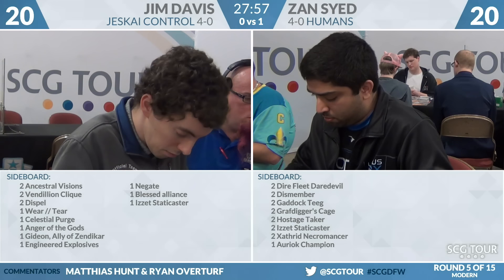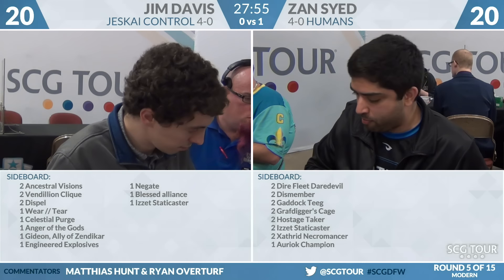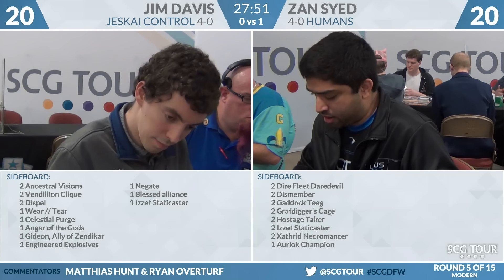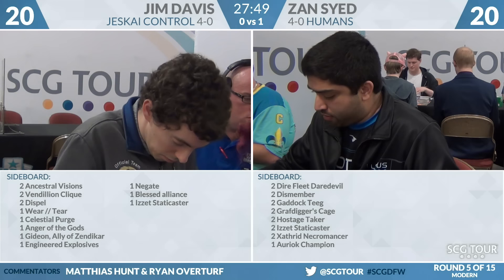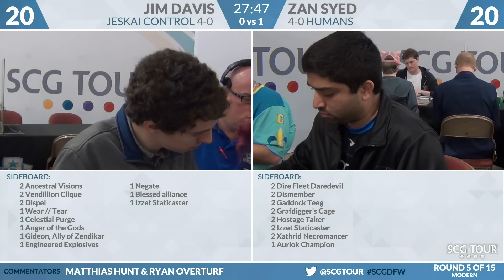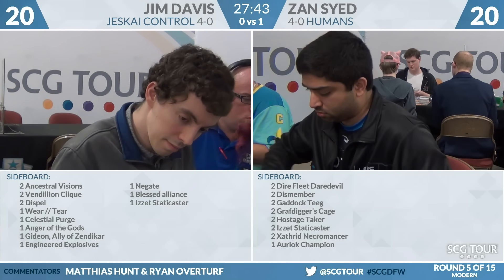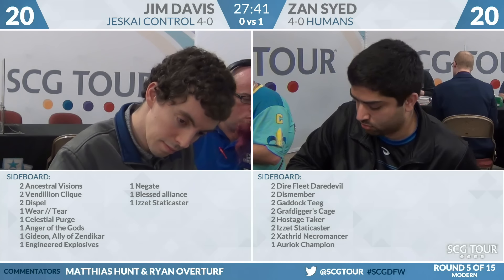Looking at Zan's sideboard: two Dire Fleet Daredevil, two Dismember, two Gaddock Teeg, two Grafdigger's Cage, two Hostage Taker, two Izzet Staticaster, two Thragtusk Necromancer, and a one-of Auriok Champion. Thragtusk Necromancer and Gaddock Teeg do a really nice job of covering Supreme Verdict, Cryptic Command, and Jace.